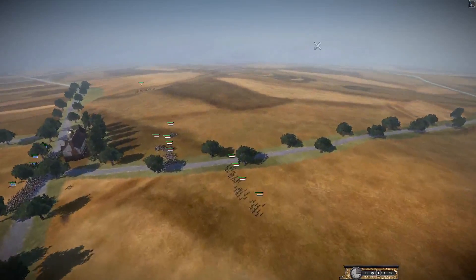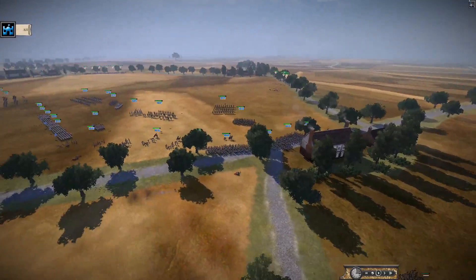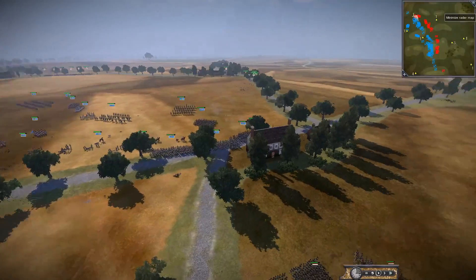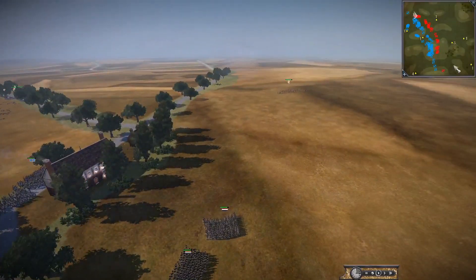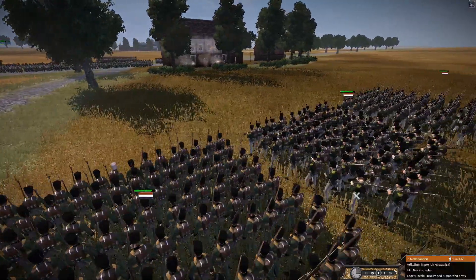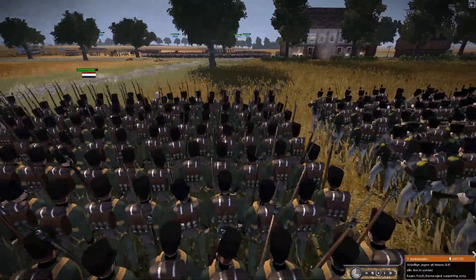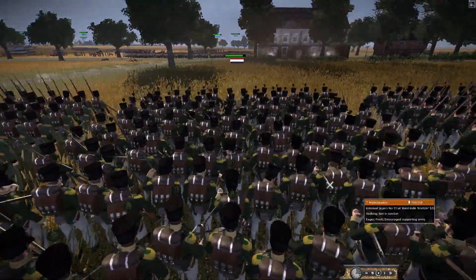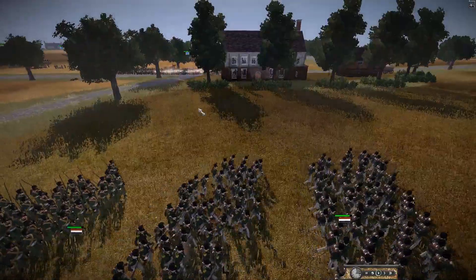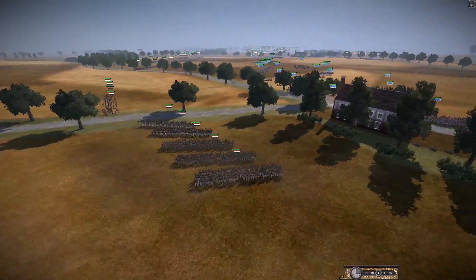The Dutch are coming around and starting their offensive — this looks like it's going to be the first proper line battle. The allied forces have taken a building, which is excellent. Looking at the minimap, it's about to turn into a huge line battle. The Nassau units, jaegers, and line infantry are getting ready — Naples is opening fire but the Netherlands is still pulling around further.